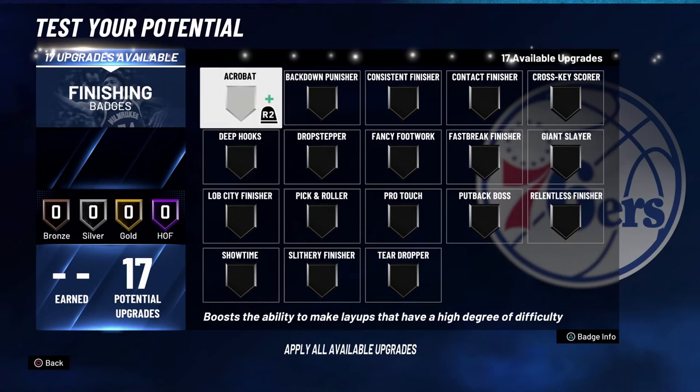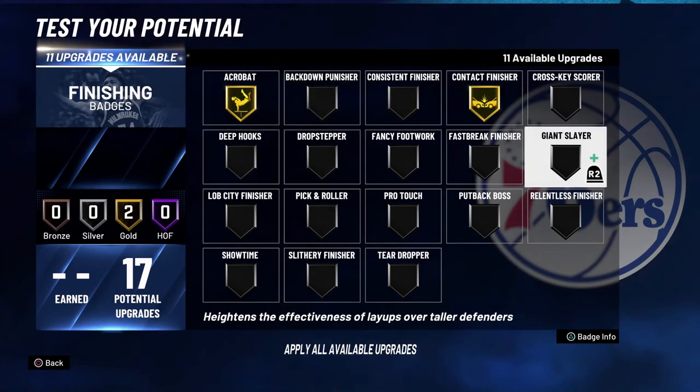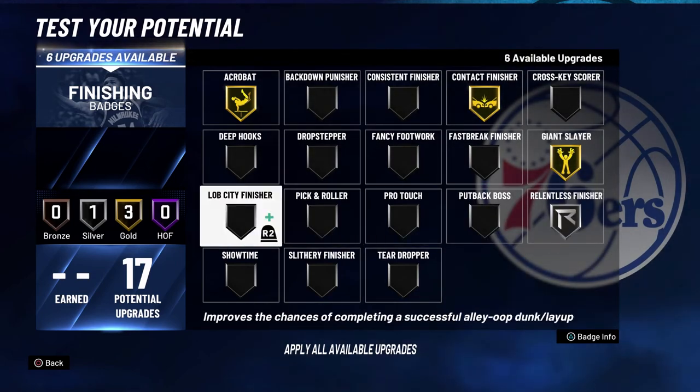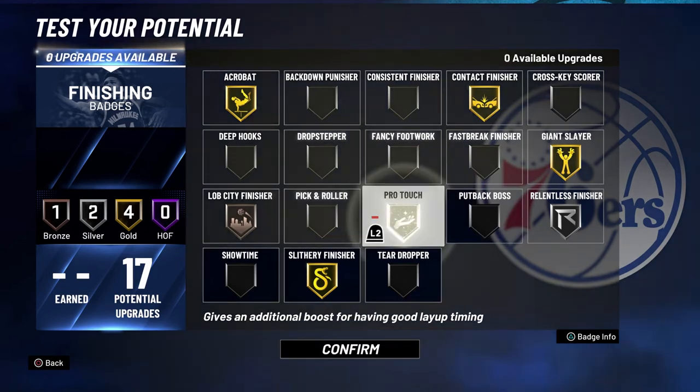For your finishing badges, you're going to put Acrobat on Gold, Contact Finisher on Gold, Giant Slayer on Gold, Limitless Finisher on Silver, Lob City Finisher on Bronze, Slithery Finisher on Gold, and Pro Touch on Silver.